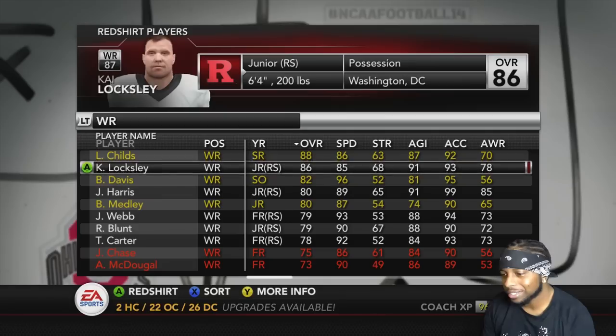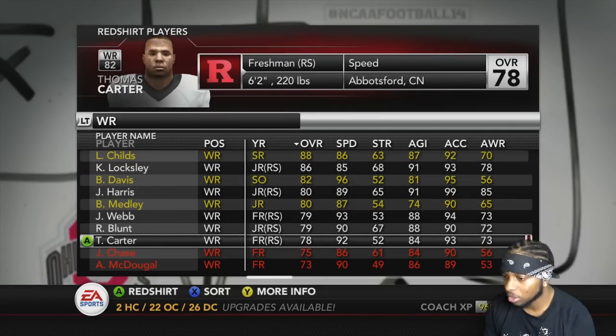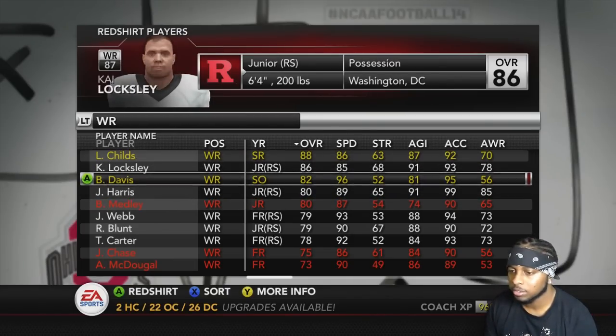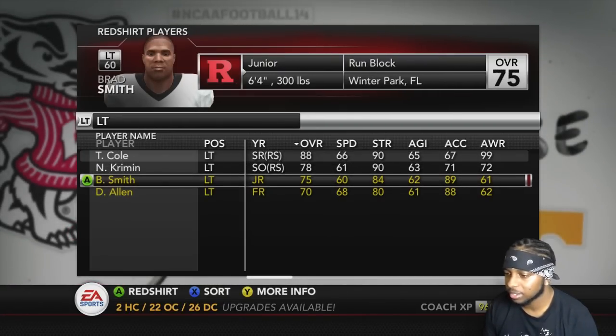I'm gonna put him — we're gonna have to fix this in formation subs, basically. Bo Metley, we're gonna go ahead and redshirt him. I don't need more than four guys. Because we're really a running offense, I don't need five receivers. I can just put my tight end out there.